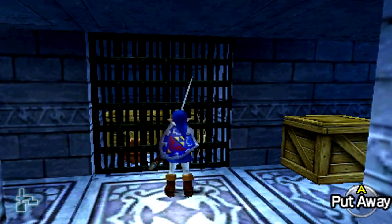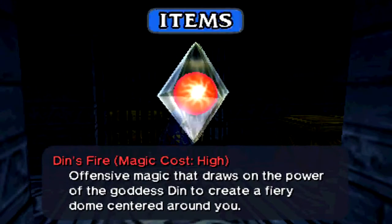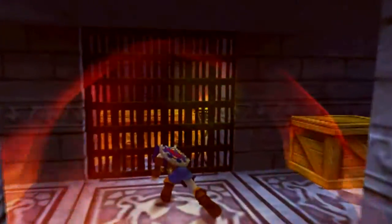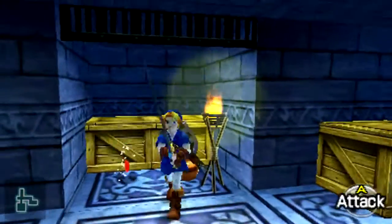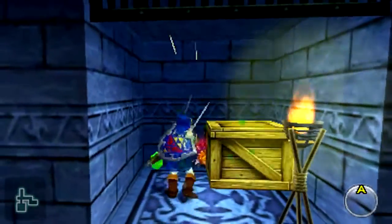If you hear that sound, there is a Gold Skulltula behind there. We're going to use Din's Fire in order to open up this gate — and there it is, bye bye.